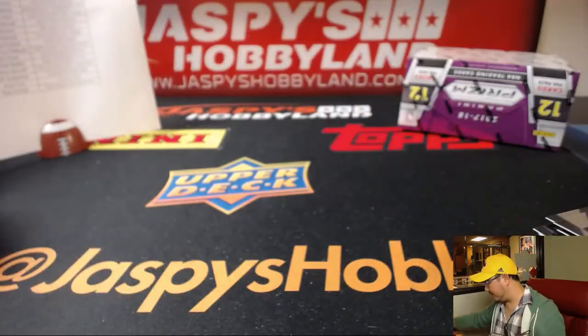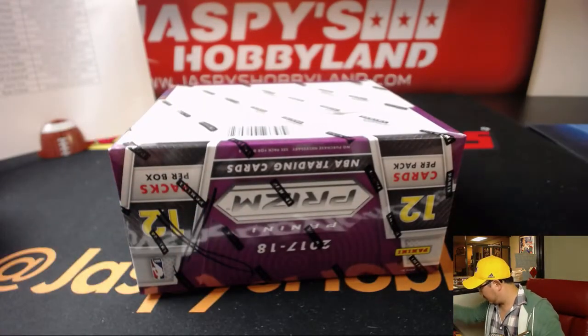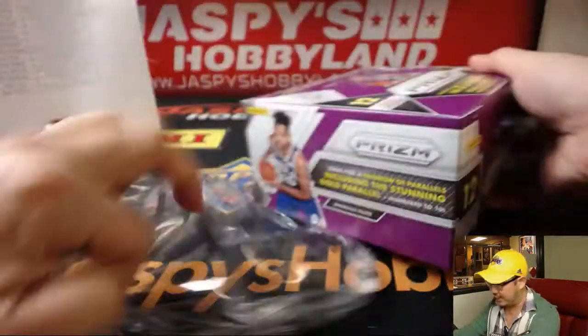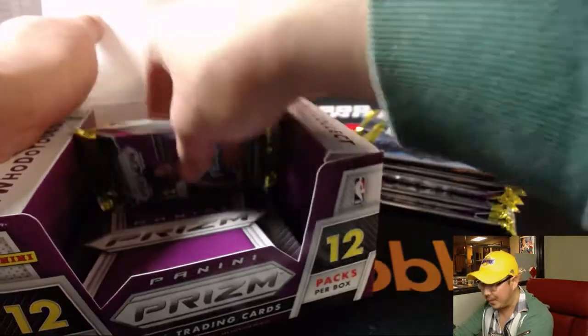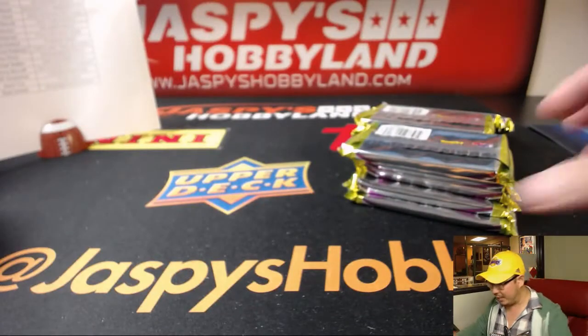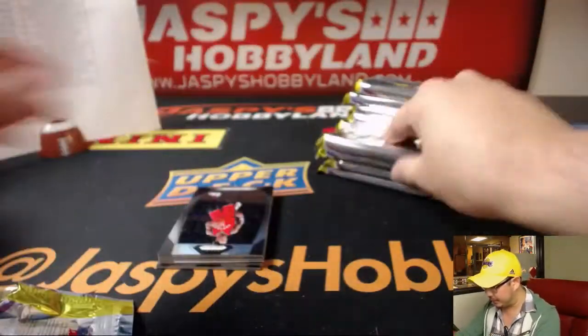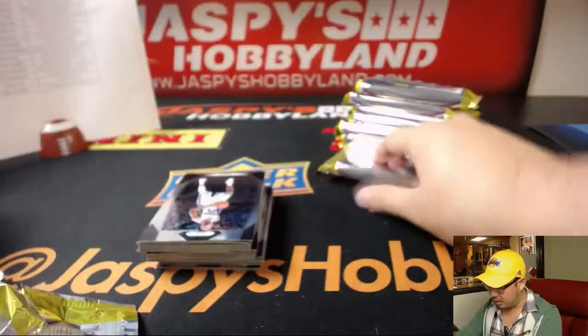Basketball really does have a lot of secondary value — a lot of big value on the secondary market, especially those parallels. Last box for pick your team number one, it's just a three-box break — JaspisHobbyland.com. We've got more three-box pick your team breaks, four-box random team breaks, and full-case random team breaks if you feel like going big on that. All on JaspisHobbyland.com — plenty of other things too: football, baseball, basketball, even hockey. Check it all out on JaspisHobbyland.com.